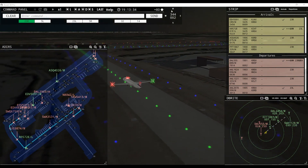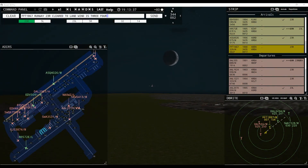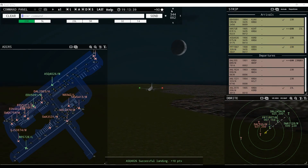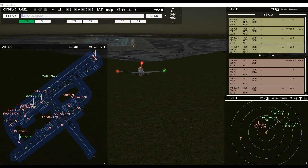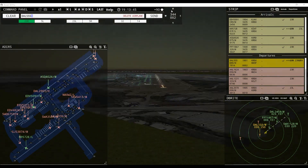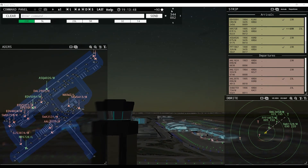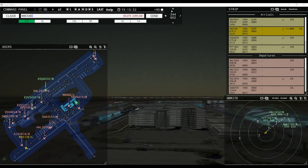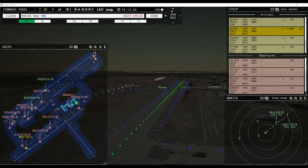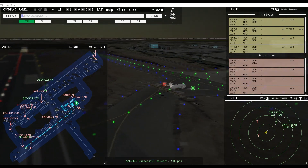Runway 23R cleared to land, Frontier 1867. Delta 555, contact departure. 9572 Echo, taxi to terminal via Alpha Alpha 7. 80 Whiskey Zulu, pushback approved, expect runway 23L. SkyWest 5413, wind 344 at 2 knots, runway 23L cleared for takeoff. Ground 23L pushback approved, 80 Whiskey Zulu. Endeavor 5372, pushback approved, expect runway 23L via Foxtrot Echo Alpha.